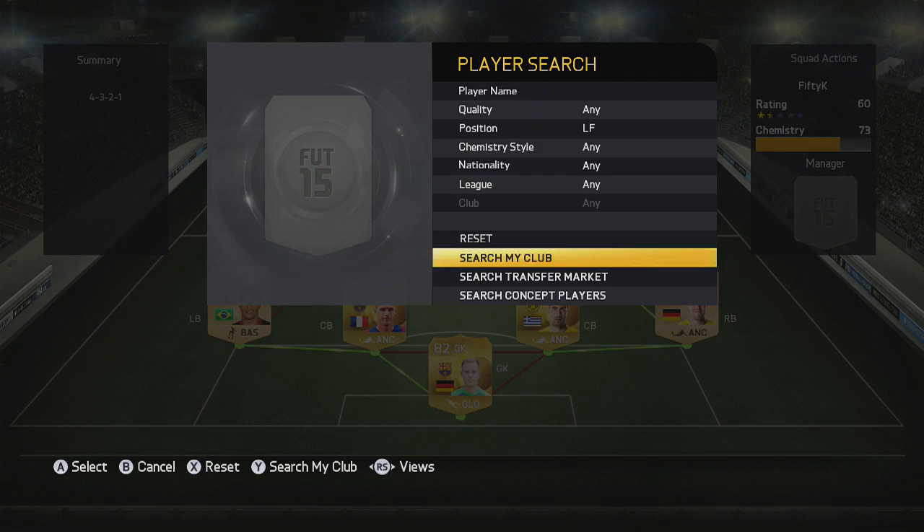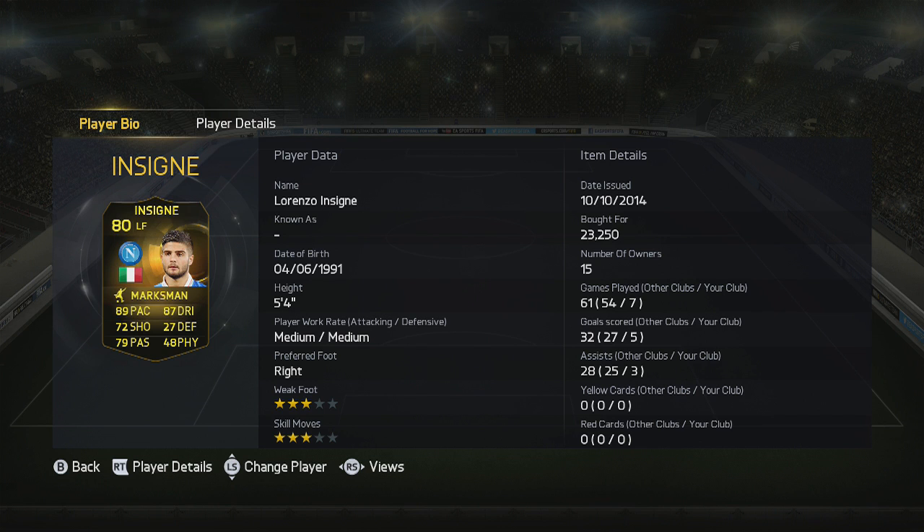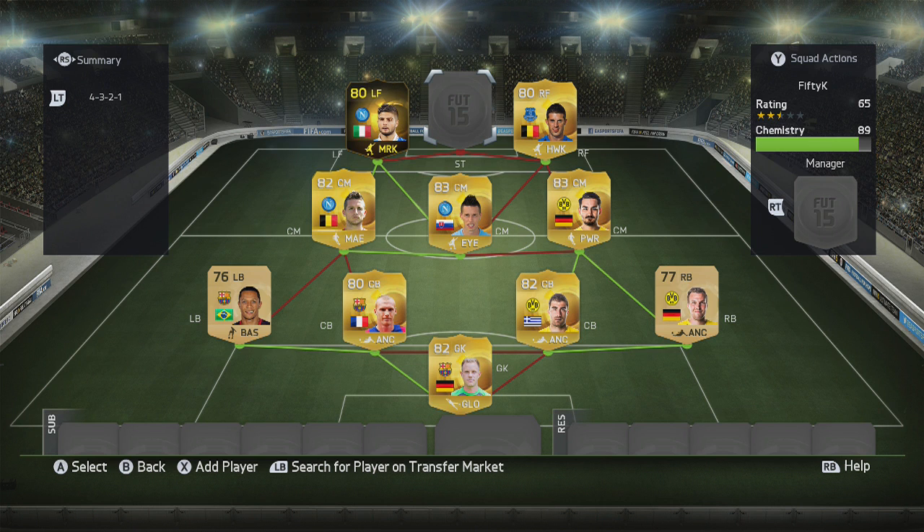On the left-hand side we've got an in-form: Lorenzo Insigne. He's short — 5'4" — so he's not going to win many headers, but that's not what he's there for. He's there for the 89 pace and 87 dribbling. Lightweight but great movement; he'll score goals as well as contribute with assists.